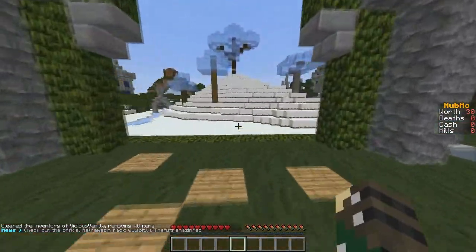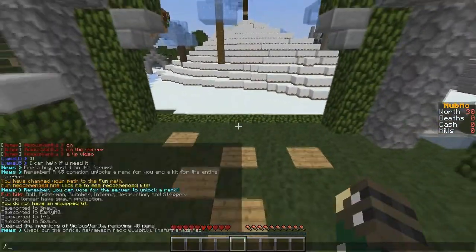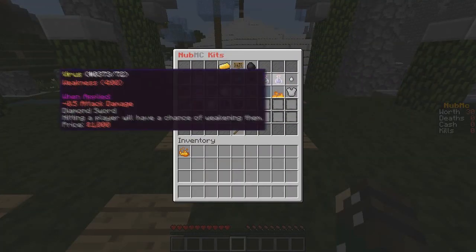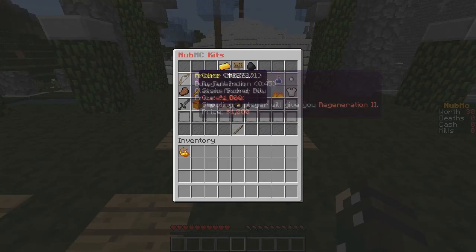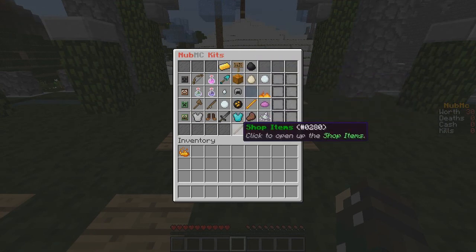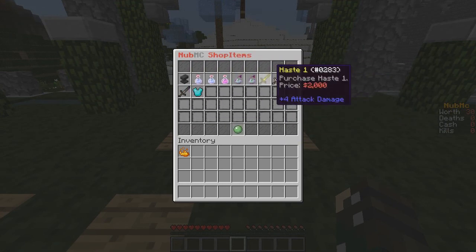Some of you don't know too much about slash shop, so let me go over that first. With slash shop you can see all the kits available to buy and sort them by price — cheapest to most expensive — alphabetically, or by path. There are also shop items where you can repair your armor, get potion effects, and get extra health.